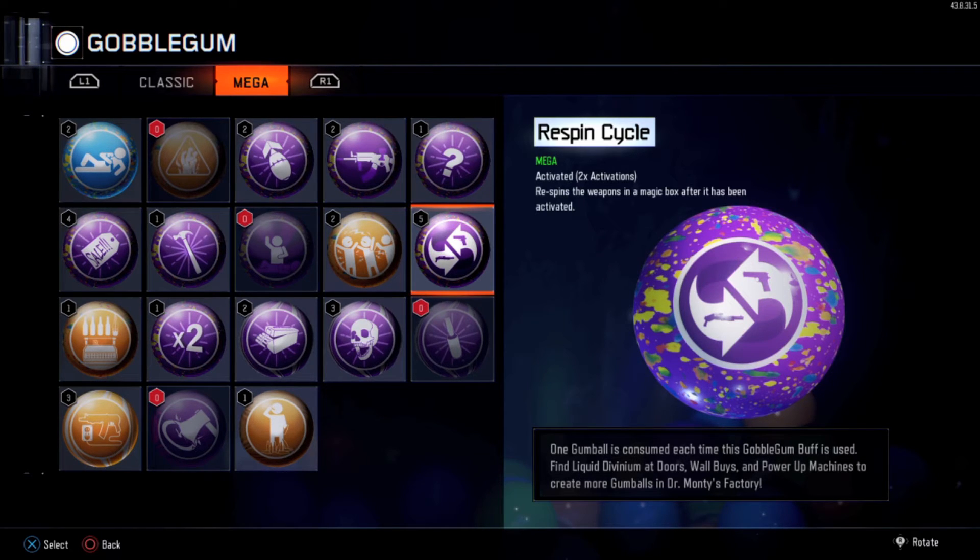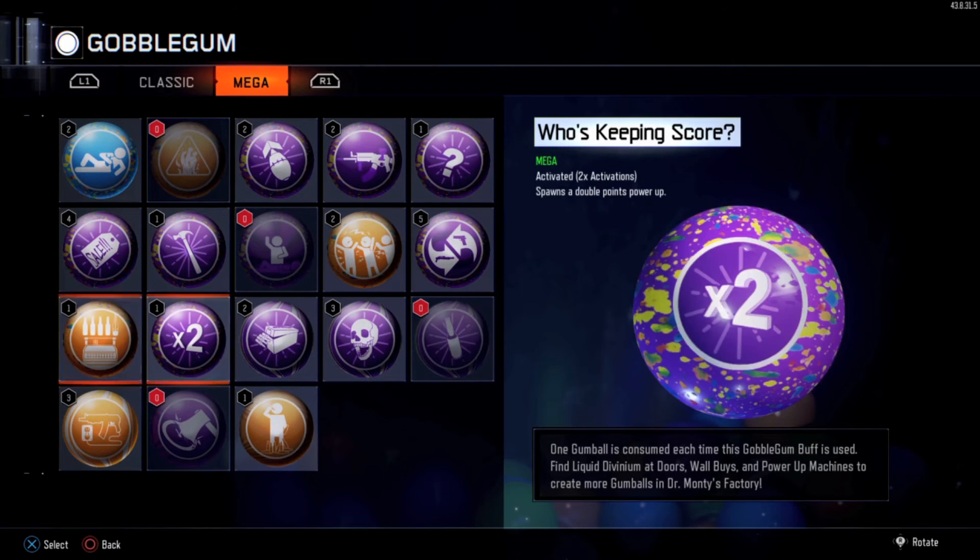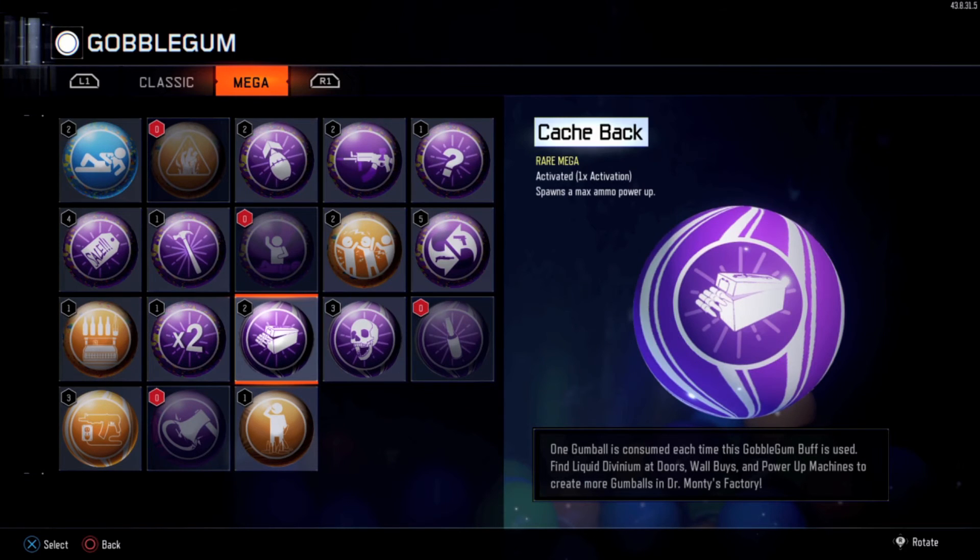Respin Cycle makes it so you can respin the mystery box, which is cool if you have low points. Unquenchable lets you get a 5th perk instead of just 4, so that one is really really helpful. Who's Keeping Score spawns in double points, and that can be really good for higher rounds.